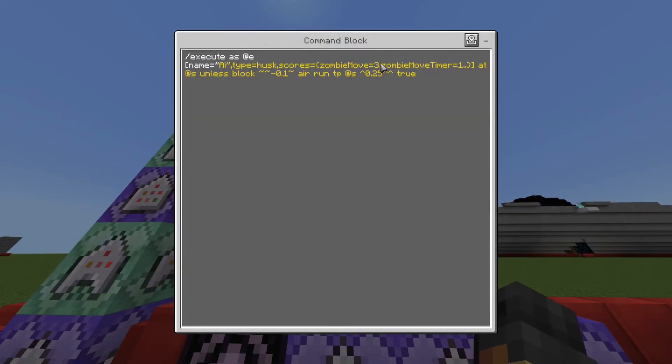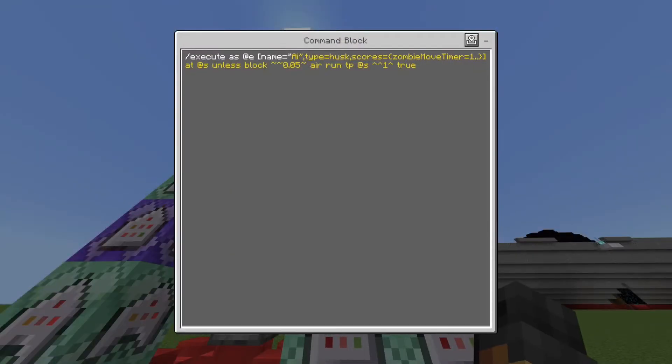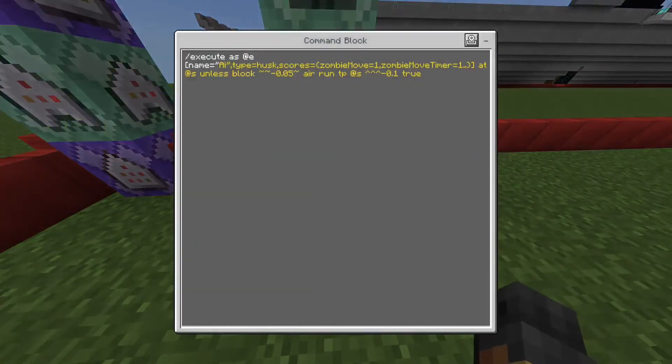Strafe left is pretty much the same as strafe right — the only difference is a positive number instead of negative for the movement direction, and it uses three for the zombie move score.